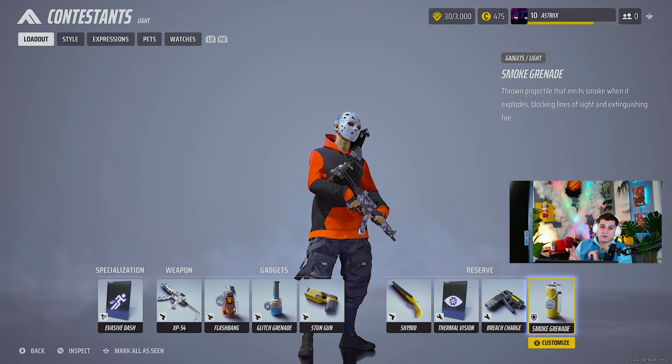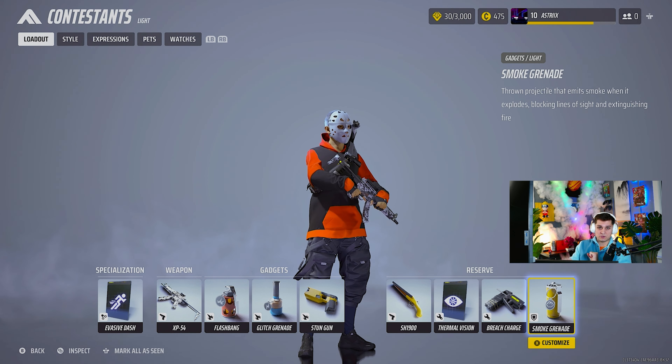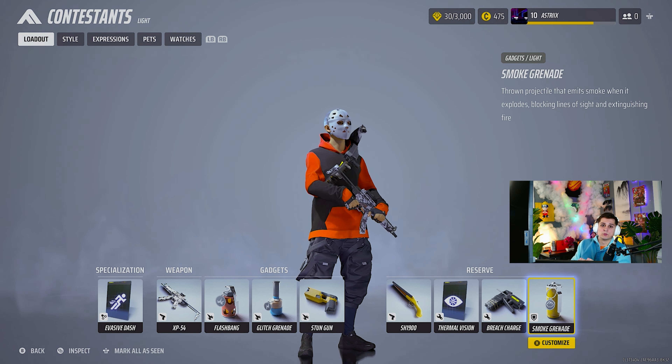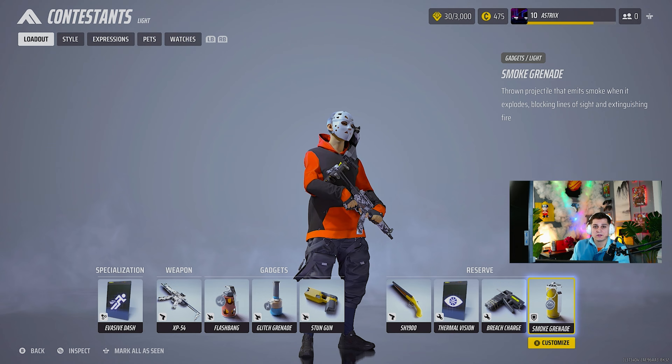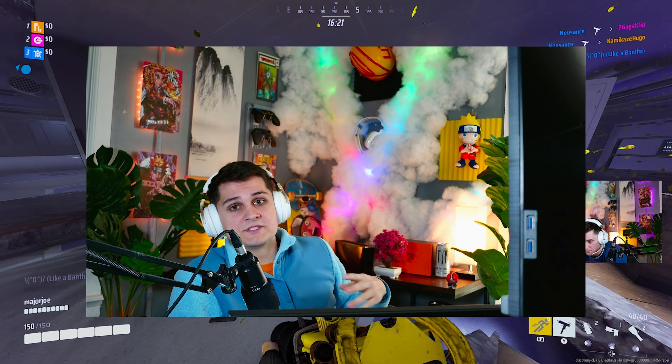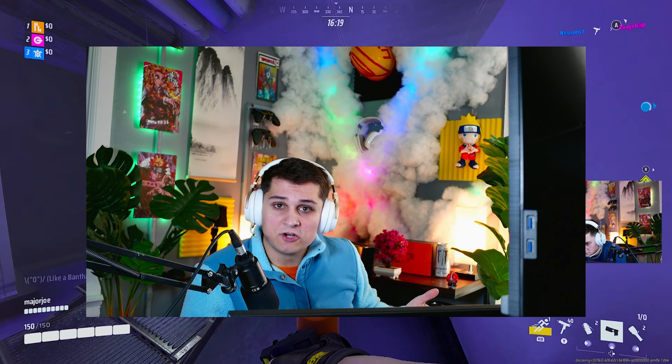Thermal vision and smoke grenade go together — you can use the smoke on an area where teams are really holding together, throw on the thermal vision, and you're the only one that's able to see. You always want to have thermal vision in your reserve in case you're on a nighttime map. If you're on a nighttime map and do not put on your thermal vision, you are selling. That's my kit for almost every single one of my games, especially when I'm PR chasing.